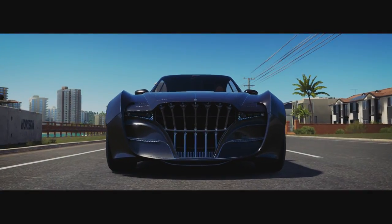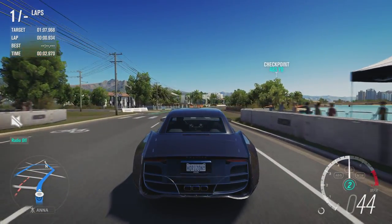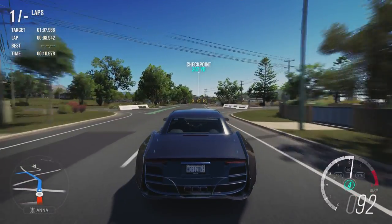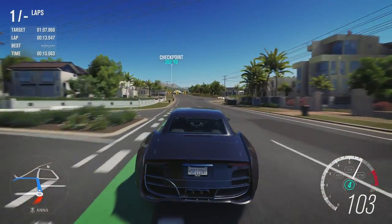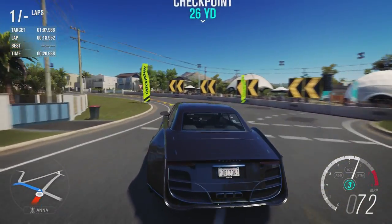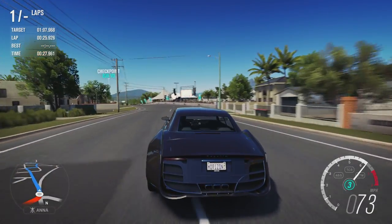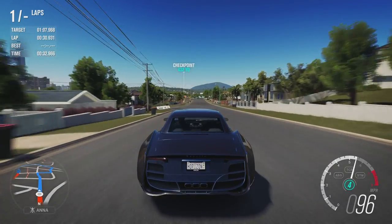That all-wheel drive system helps it get a pretty sizable launch and also helps in terms of grip, because even though this is a quite weighty vehicle it's still got plenty of speed. With a car that has plenty of speed you want as much grip as possible around corners, and it grips a lot better than you'd expect for such a heavy and big vehicle. It's easily the biggest non-SUV we've had on this game.